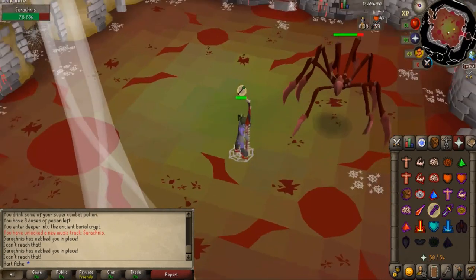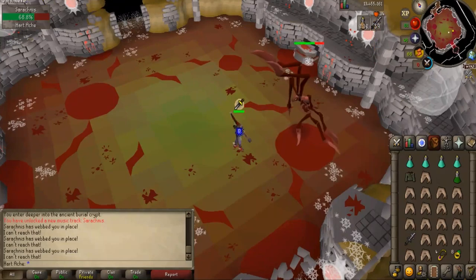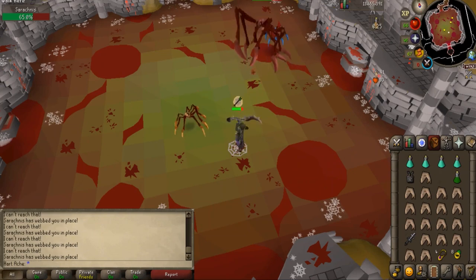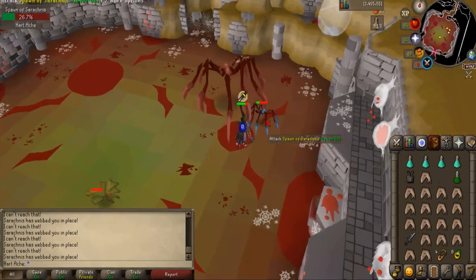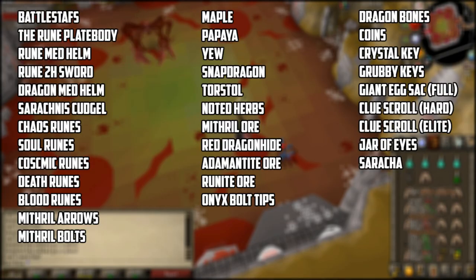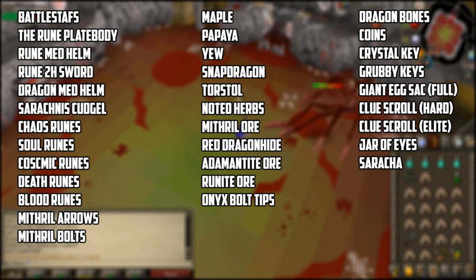The boss attacks around 3 times and then shoots a web attack. The web freezes you for a few seconds, so you pray range until back in melee distance. Two minions spawn when Sarachnis is at 66% health and again at 33% health. During this time when the minions spawn, switch to the Karil's top to avoid the blue magic minion's hits, and kill them as quickly as you can. Then switch back to the Bandos chestplate and continue switching between melee and range prayers until Sarachnis is dead. This boss was created to be a mid-level boss, comparable to the difficulty and money per hour of barrows.